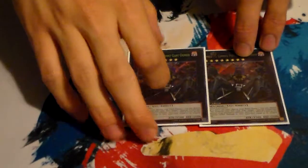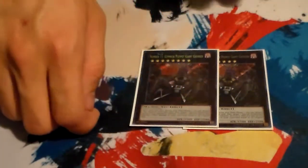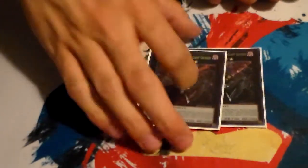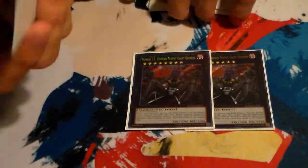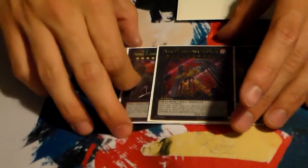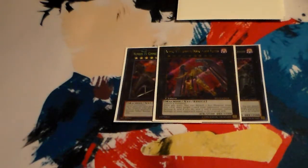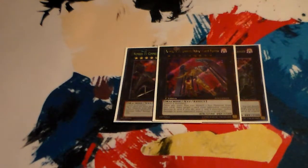I run 2 Number 15s — Giant Grinders. He can deal with special summon monsters. People used to tech him into other decks for spot removal against special summon monsters. If it's an XYZ monster, you deal damage equal to its original attack. He has 2500 defense — not bad. His rank-up version, Giant Hunter, lets you detach 1 and destroy any card. If it's a monster, you deal damage equal to that monster's original attack, which is good because he's not restricted to just special summon monsters. He can get rid of floodgates and annoying monsters like Marshmellon, so he's solid spot removal.